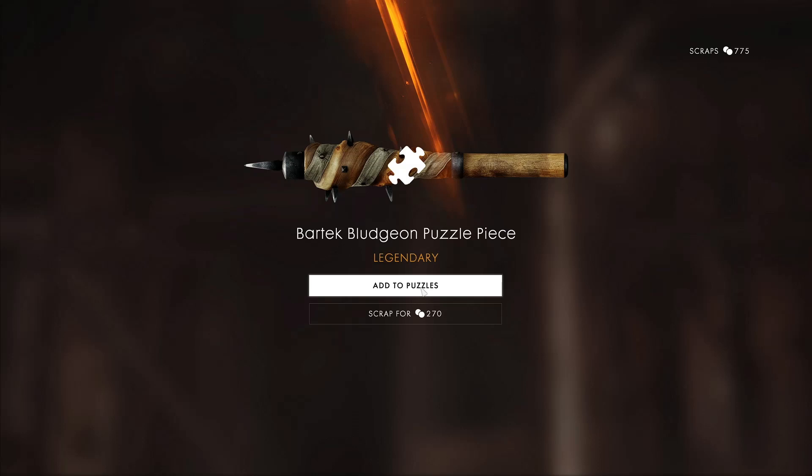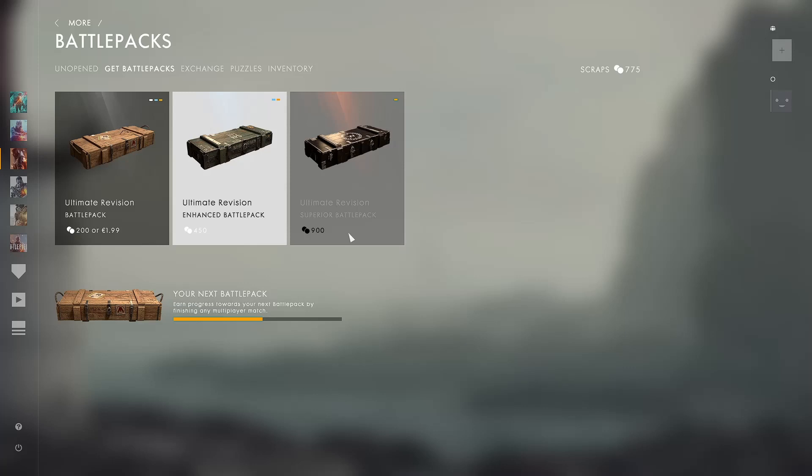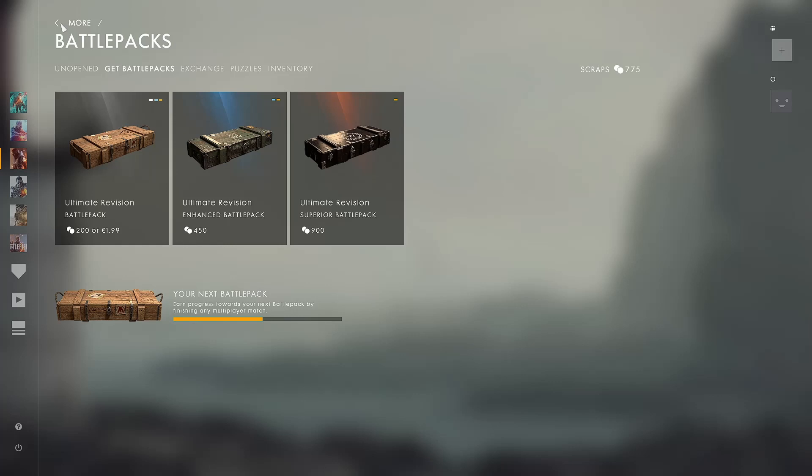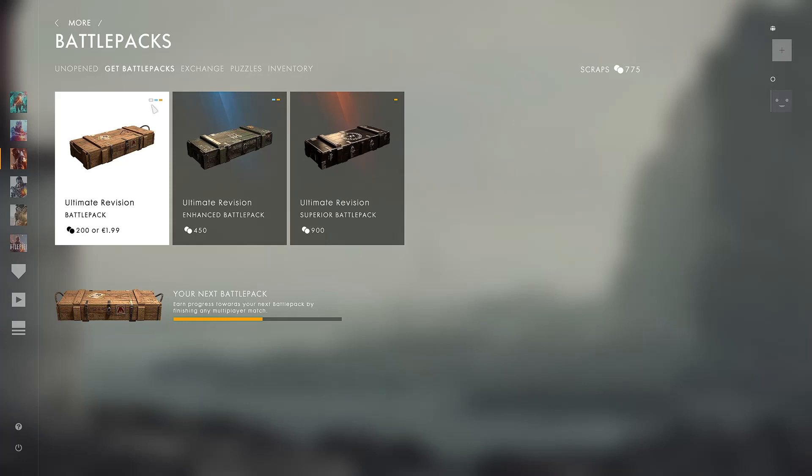Oh, so it gives you the Tokia — I don't actually know what this is, but it's a melee weapon. I'm already about 60 percent there to unlocking another battle pack. As you can see, you can buy a superior battle pack with scraps. The ultimate Revolution battle pack you can also buy with two euros, but I don't think you should spend money on that — you can use scraps. You see like three rarities, two and one.